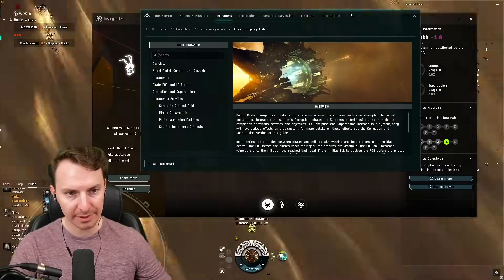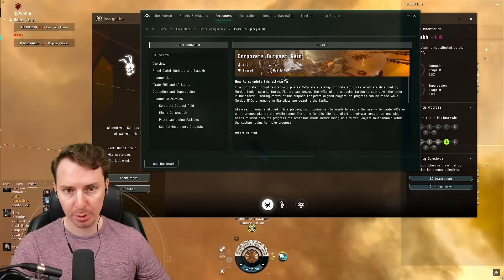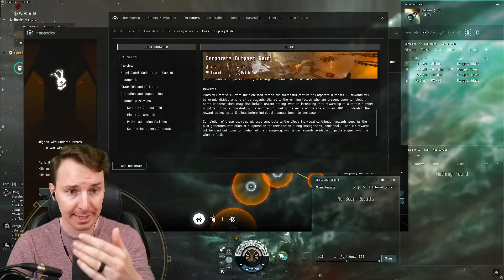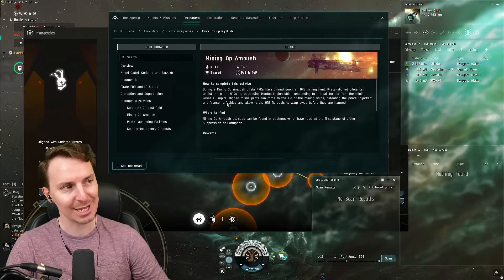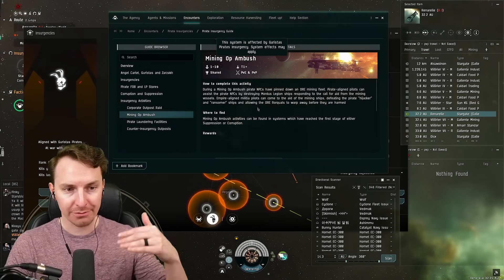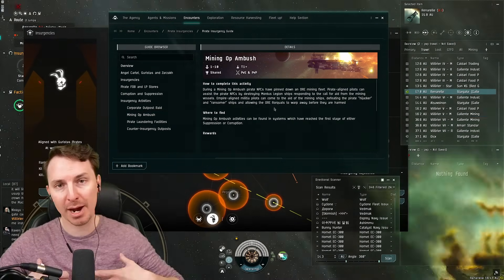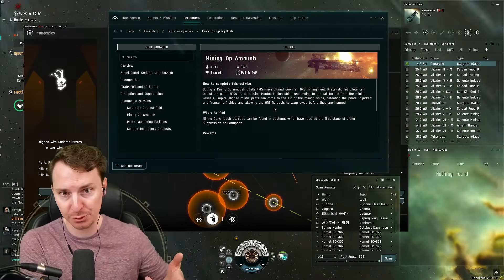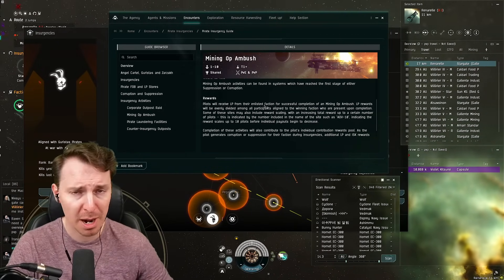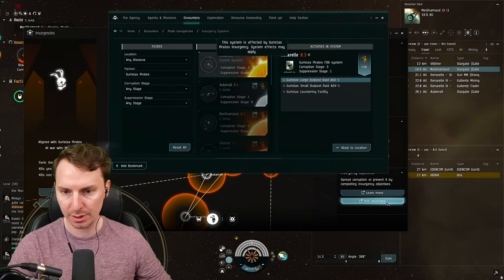There are a couple types of activities you can do for the insurgency. You can check these out by pressing Learn More and coming into this menu. There's a Corporate Outpost Raid, which is essentially your standard faction warfare site: kill the mobs, kill the pilots, lock down the site, wait out the timer, and get loyalty points. The second is a brand new type of site — the Mining Op Ambush. There are up to 10 players, and you can choose to defend the Rorqual if you're fighting for the Empire, or help rob the Rorqual if you're fighting for the pirates.